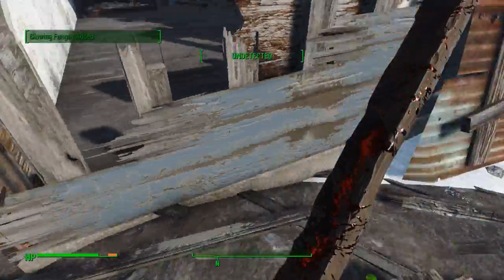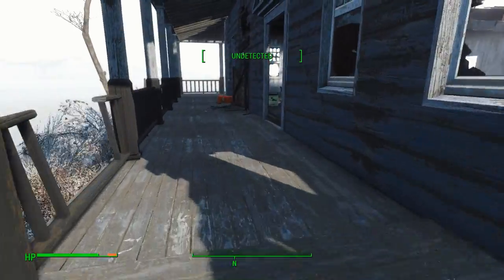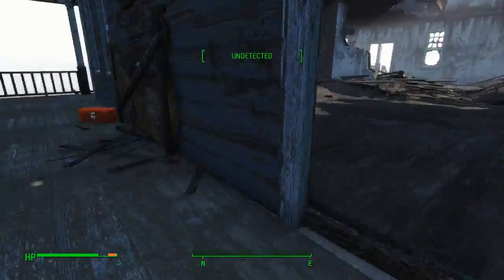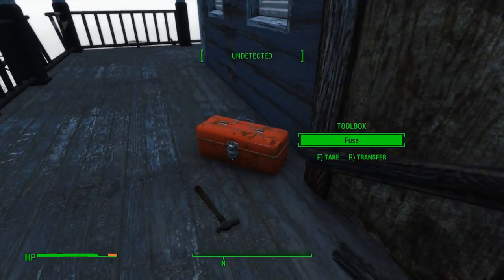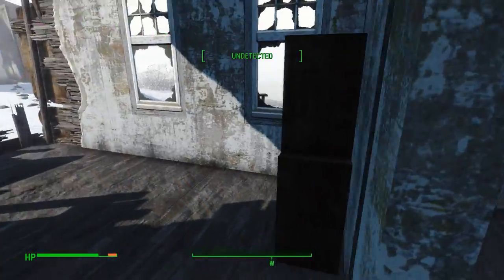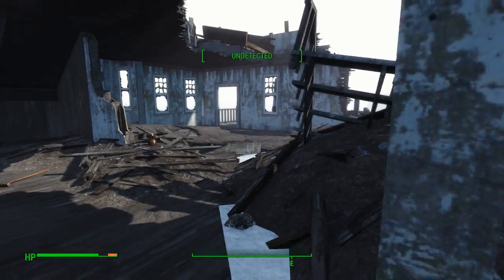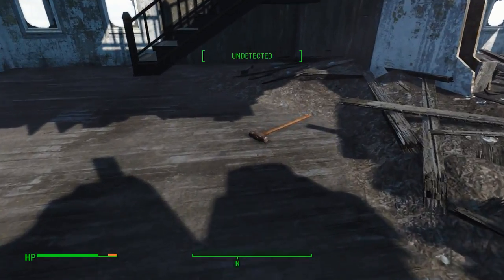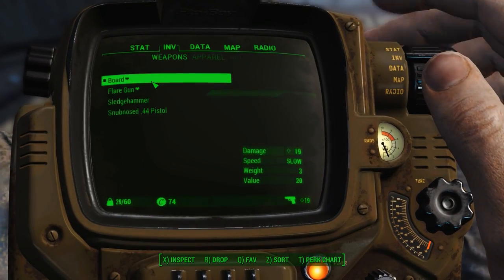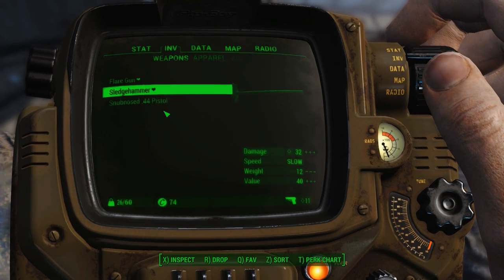We'll take this glowing fungus so we can start stockpiling for Fungal Purge. I'm really glad I've played through a decent amount of Frost already, so I already know what I'm doing here. But it is fun to start over again. I was a little bit sad when I saw the dev recommended a new game for the new update, but I was completely prepared for this. Also, Sledgehammer — we'll go ahead and use that. 32 damage versus the board's 19, and they're the same speed.